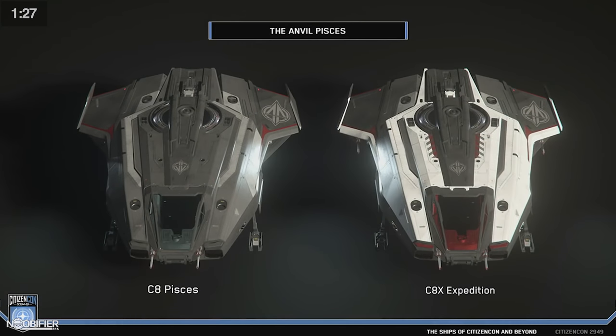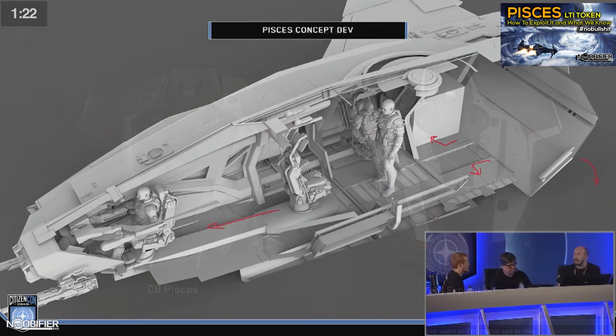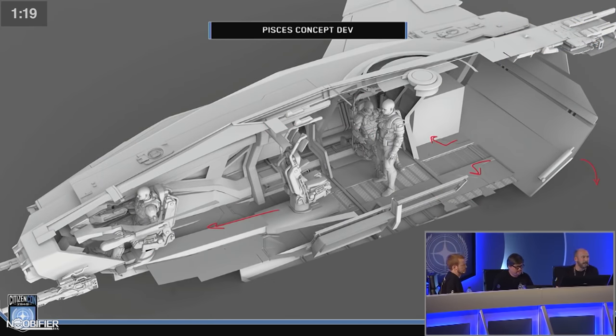They moved on to the Pisces, which I covered here: a small quantum drive, two size one weapons, two size one missiles, four SCU, three chairs, one pilot.